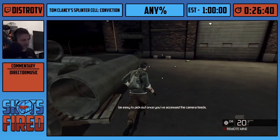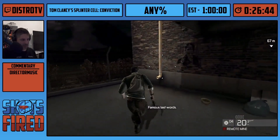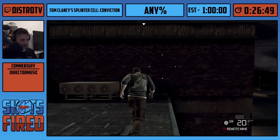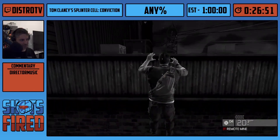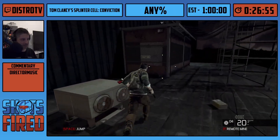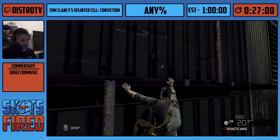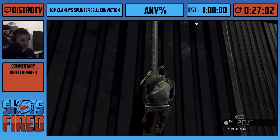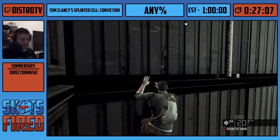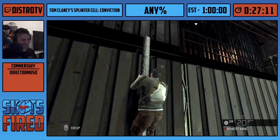This is actually the newest skip variation in the game. If you watch the world record, you'll see a different strat than what I'm going to do — it's basically the same skip but this variation is five seconds faster. The beginning is just getting to the building — a little parkouring, basically Assassin's Creed. Or John Wick meets Splinter Cell meets Assassin's Creed — the list keeps growing.